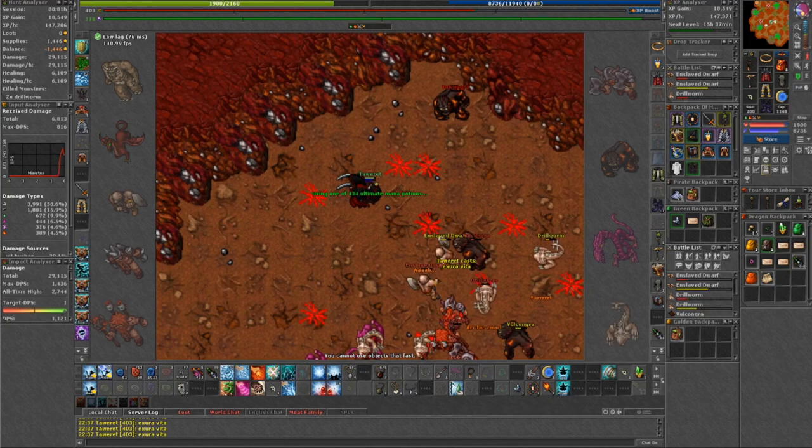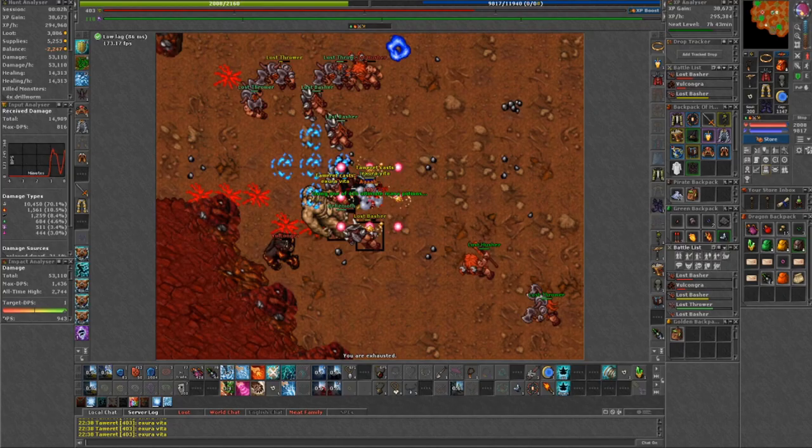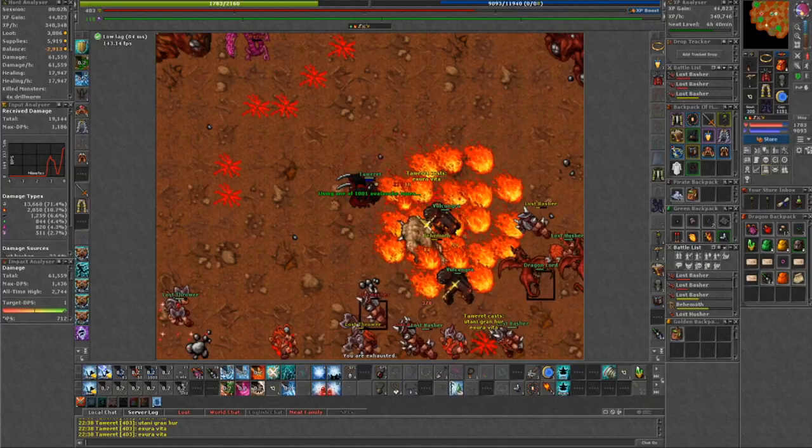It's a big place with a huge variation of creatures, which makes hunting here difficult. The minimum required level is at least 200 if you want to hunt here solely with avalanche runes. Despite the numerous creatures here, you only have to wear two types of equipment: physical and fire, because those are the most dominant here.